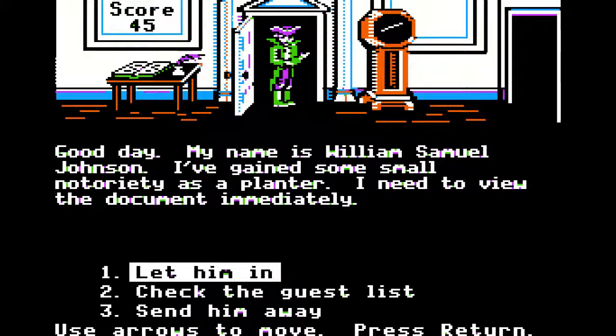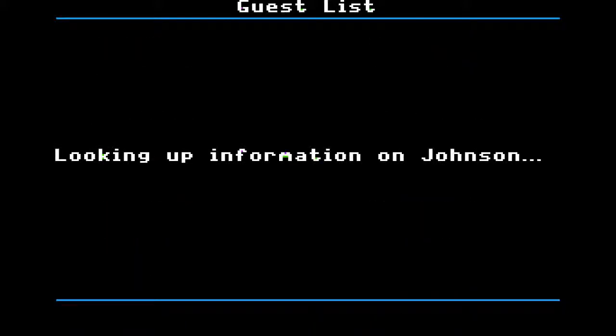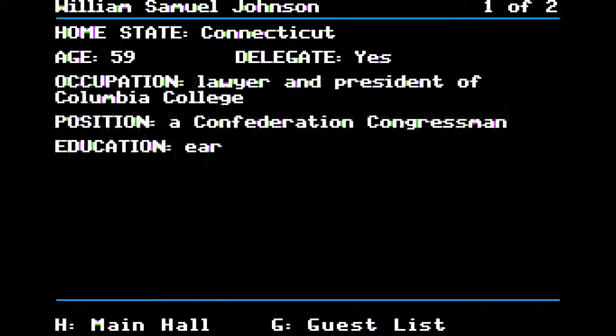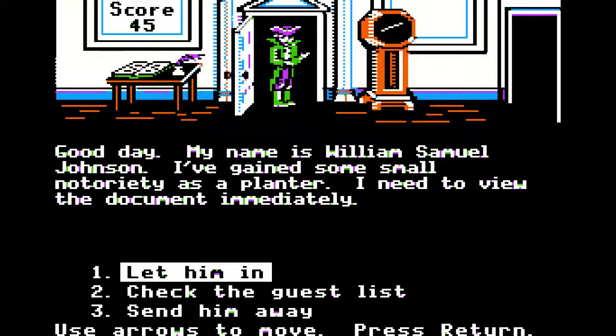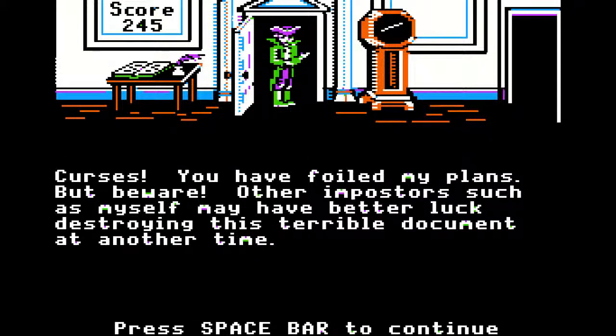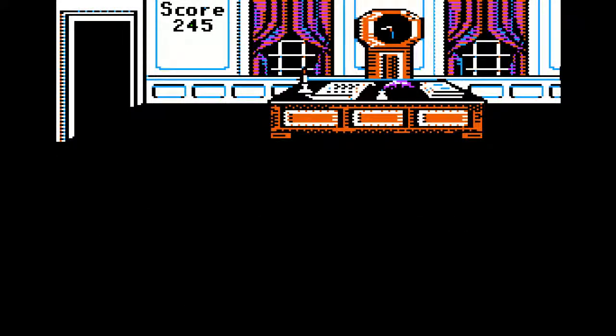William Samuel Johnson — I'll note his notoriety as a planter. Oh, a planter. Check the guest list: William Samuel Johnson, Connecticut congressman, degree from Yale, lawyer and president. Didn't he say he's a planner? Get the fuck out of here. Curses — you foiled my plans! But beware, other impostors such as myself will have better luck destroying this terrible document at another time. Wow, that was a very articulate outburst. Safe and sound, return to the main hall.